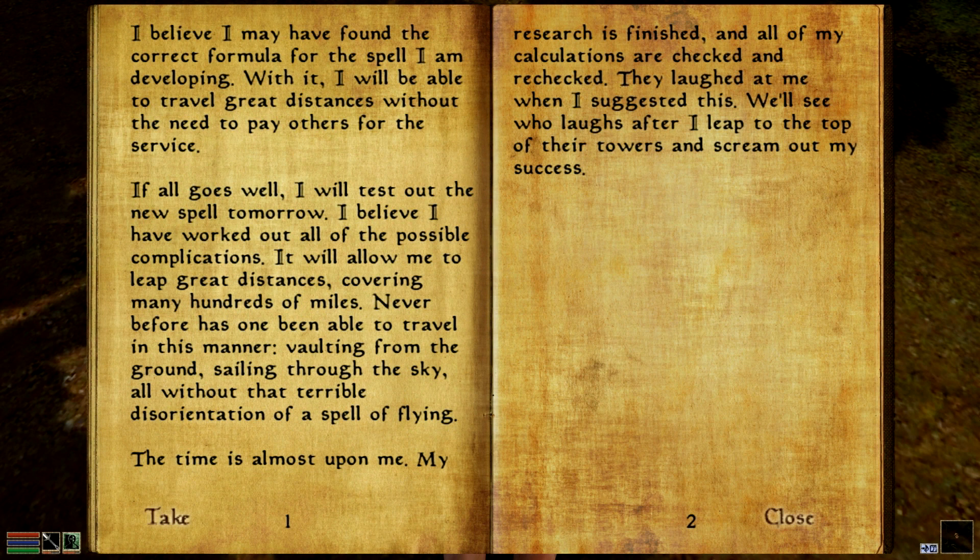Journal of Tahil: 'I believe I may have found the correct formula for the spell I am developing. With it I'll be able to travel great distances without the need to pay others for service. If all goes well I'll test out the new spell tomorrow — I believe I have worked out the possible complications. It'll allow me to leap great distances, covering many hundreds of miles. Never before has one been able to travel in this manner, vaulting from the ground, sailing through the sky, all without that terrible disorientation of a spell of flying. The time was almost upon me. My research is finished, all my calculations are checked and rechecked. They laughed at me when I suggested this — we'll see who laughs after I leap to the top of their towers and scream out my success.'